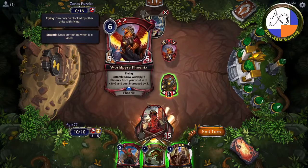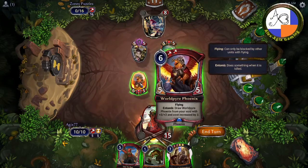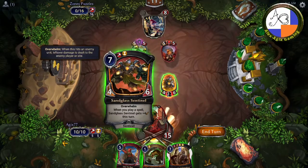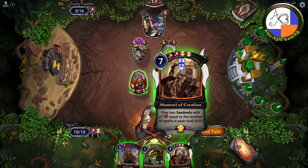They have a five-five flyer and another five-five flyer. You have the World Pyre Phoenix — entombed, draw it from your void with plus three plus three, with a cost increase by three. Then you have a Sandglass Sentinel: when you play a spell, Sandglass Sentinel gets plus four. Let's see what's in your hand.